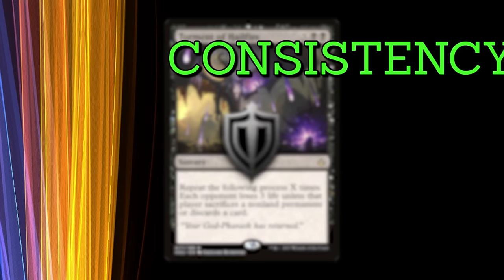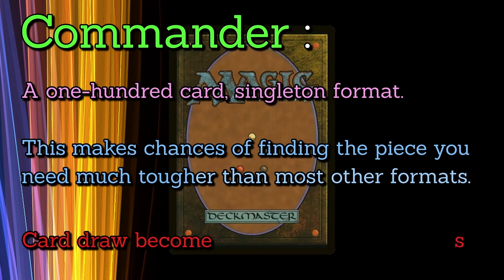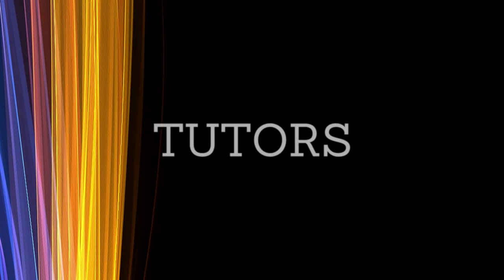Each strategy is different. What they all have in common is the need to assemble the necessary pieces for victory. A single win condition in a deck is perfectly fine — better than none. But what happens if it gets disassembled, or you just can't find a necessary piece? When it comes to powering up your deck, your foremost goal is to make your win condition resilient. This requires both consistency and redundancy. Commander is a 100-card singleton format, meaning the chances of finding the piece you need is much tougher than most other formats. The need for card draw, therefore, is much higher than in any other format.